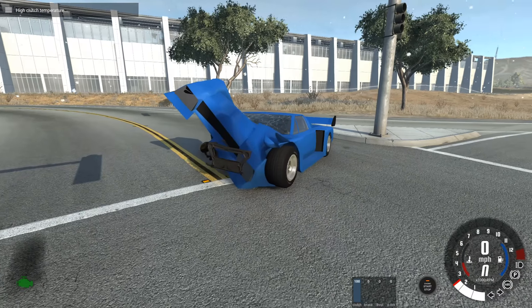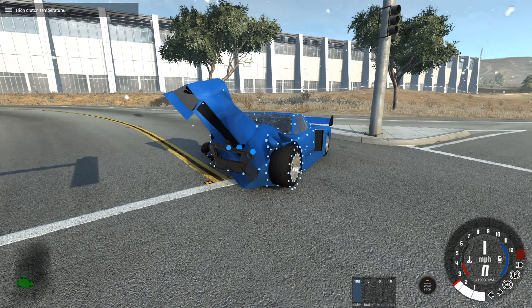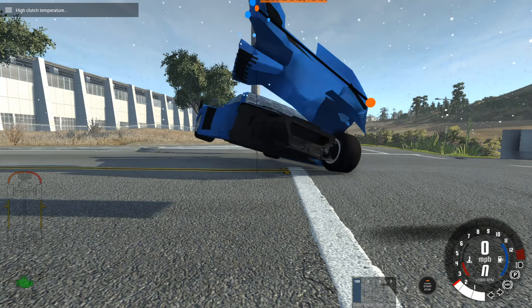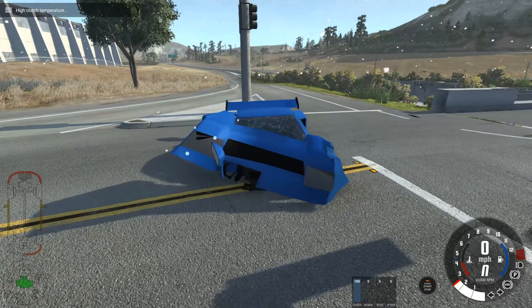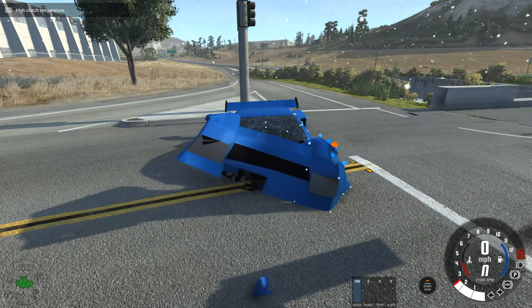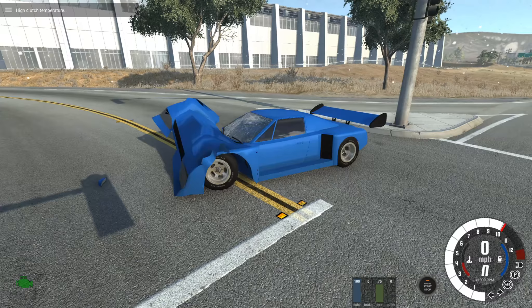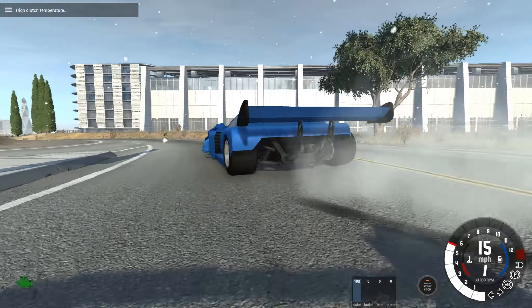The bodywork is all askew. I don't know if I can pull this part of the bodywork free. We lost a wing mirror. If we can pull this free, yeah, the wheel will touch the floor, which will make life easier in terms of drivability.